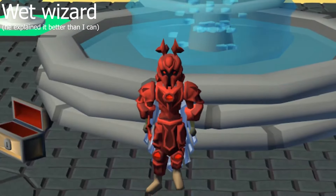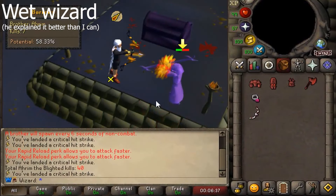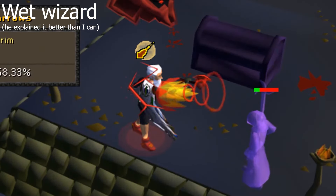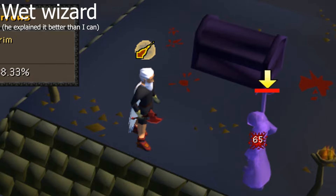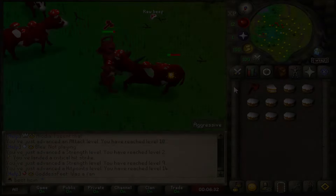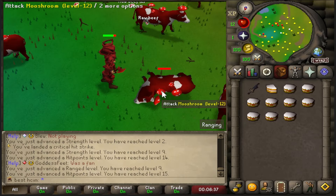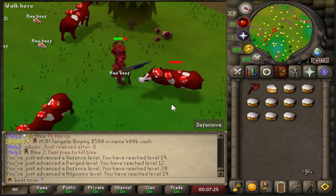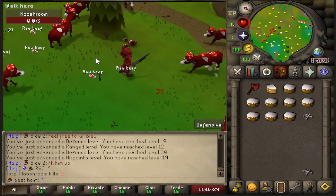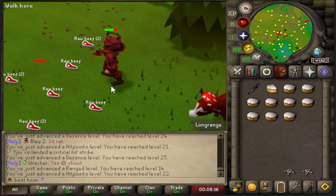We have our executioner's axe. One of the things I'm most excited to try — every hardcore account has it with unlimited uses. It executes any NPC under 20 health, and this actually increases to 30 health if they have less than a thousand HP. They're going for the axe — bang! I hit a seven for the KO, so it will always give me the axe at seven — a guaranteed seven, a guaranteed KO.